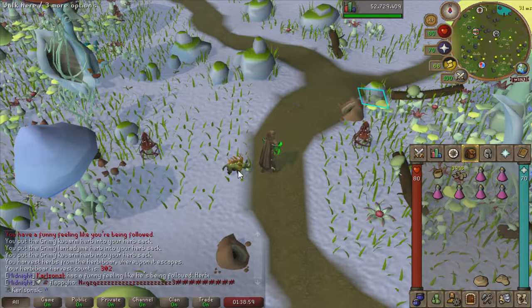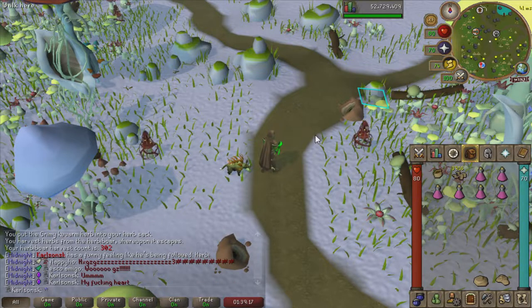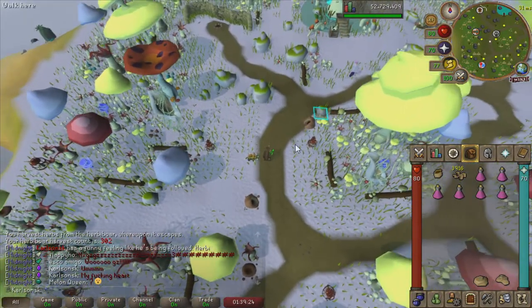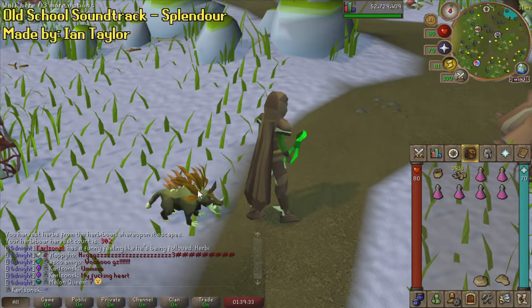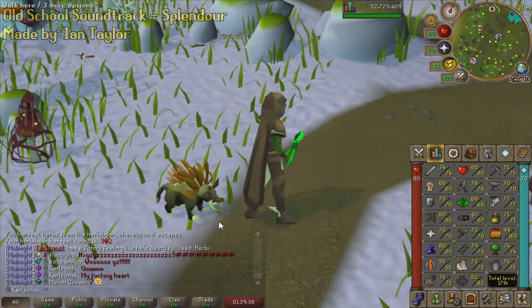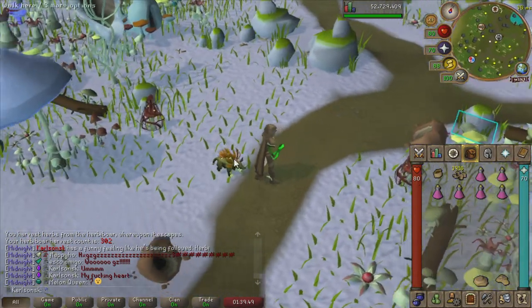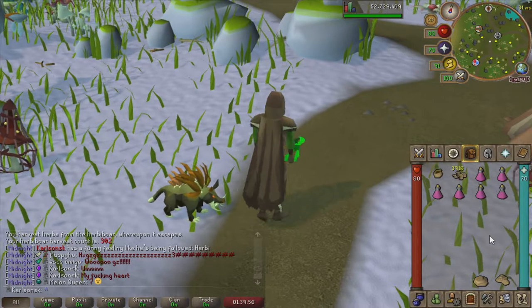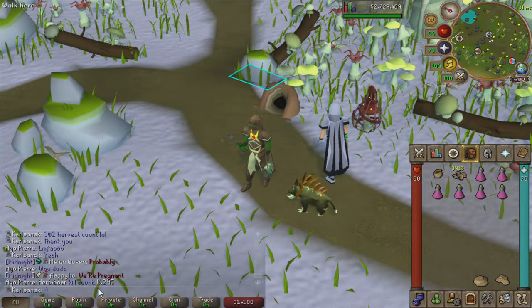There is no freaking way. 302 harvest count - my heart is out of my chest, it is banging. I am so tired right now, and when I tell you that literally shocked me awake, I mean it. Oh my god, I don't have to grind 6,500 harvest count for this. I'm actually so happy. On the way to 99 hunter, I wanted to get at least one of the two pets - the Chinchompa pet and the Herbie pet. I didn't want to have to farm hunter out for one of them. I'm so happy. Chances are with the Chin pet I'm not going to get lucky like this - I'll probably have to get post-99 XP for it.